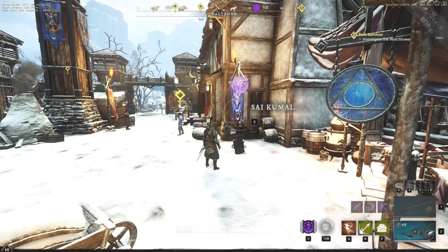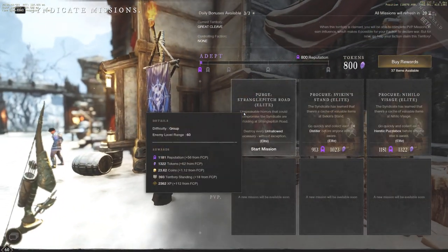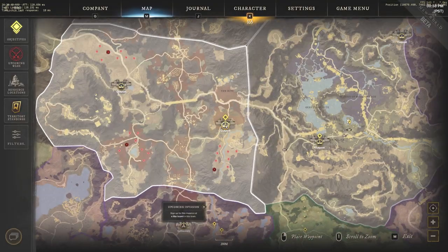Hey everyone, it's your buddy Graphic back with another video, and today we're going to be showing you guys the fastest way to actually farm faction tokens in New World. There are a couple different ways to do so, but the fastest and most efficient one all starts here in Eastburn.